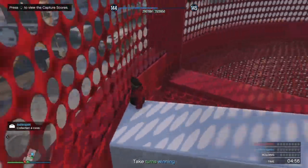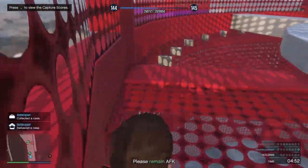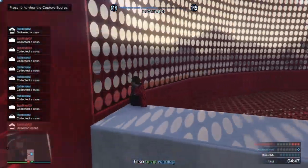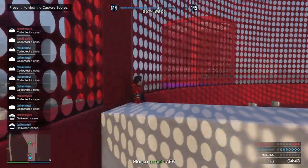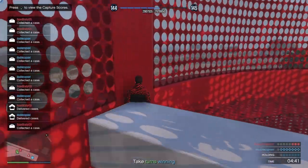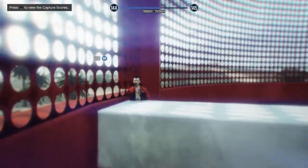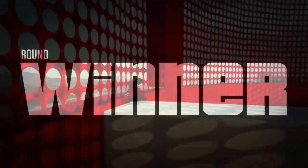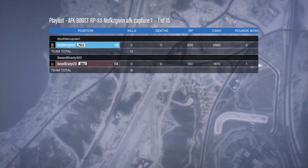The whole idea of the game is just to stand here AFK and collect these free cases. Every time you collect them you get 25 rep points, and every time you deliver them you get an additional 100 rep points per case. It's an insane amount of rep points and you get three thousand dollars per round — each round takes 20 seconds. I'll show you guys exactly how easy this is, and I'll leave links below to my created playlist so you can start doing this right away.